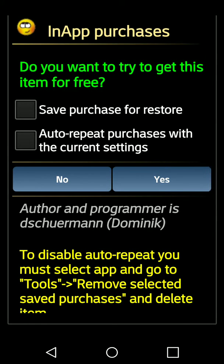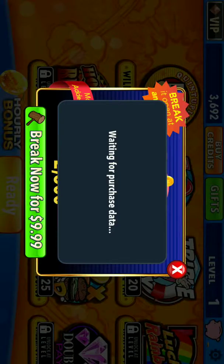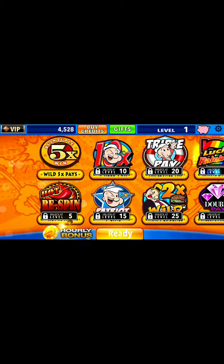When it does, what you do is tap on where it says auto-repeat purchases, and then click yes. When you click auto-repeat, you don't have to enable yes again — it will automatically do it the next time you're going to make that purchase. So let's go back here, tap yes. There it is.